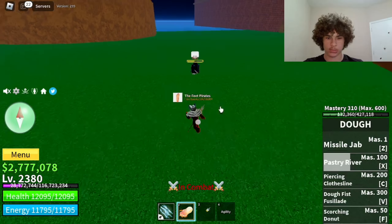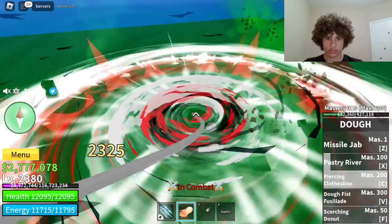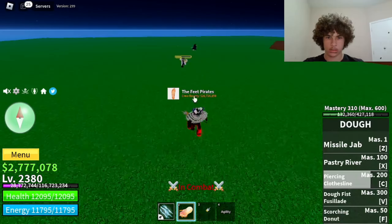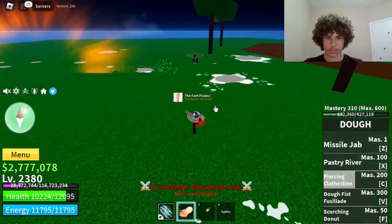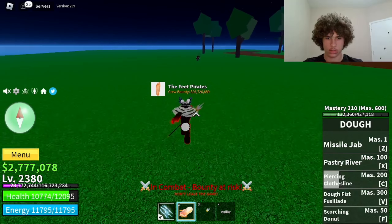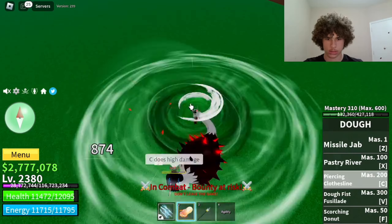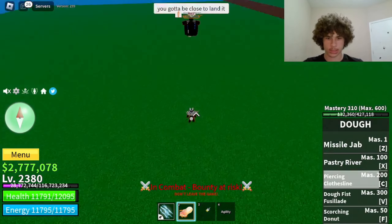Next move is the C move. That shows 7,558 damage, but actually it doesn't do that much — I think it did that much because I got an NPC in there. Let me use that again so we can get accurate results. That's 1,967 damage.